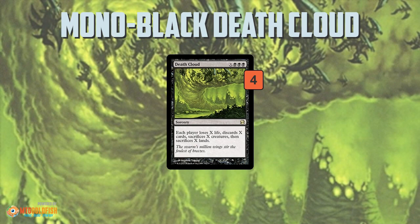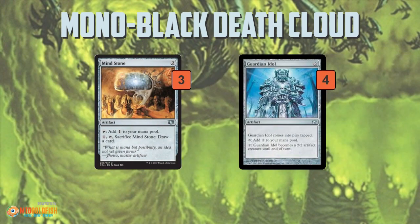The key pieces are Mind Stone and Guardian Idol — two-mana mana rocks. Guardian Idol can also turn into a creature, which isn't bad. These cards do double duty when it comes to Death Cloud: for Death Cloud to really be good you want to cast it at X=4 or X=5, which means you need seven or eight mana available. In a mono-black deck you don't get much ramp outside of artifacts, so these cards help you power up your Death Cloud to cast a big enough version to wipe away everything from both sides of the table.